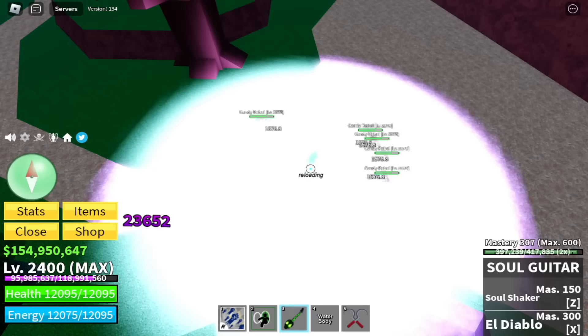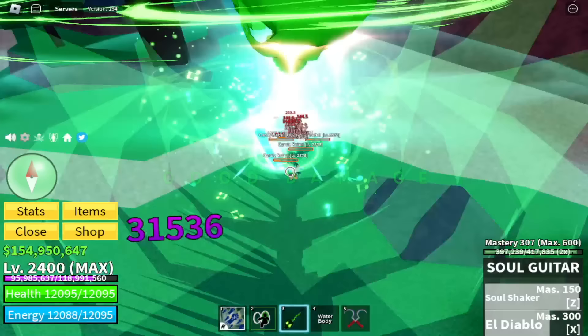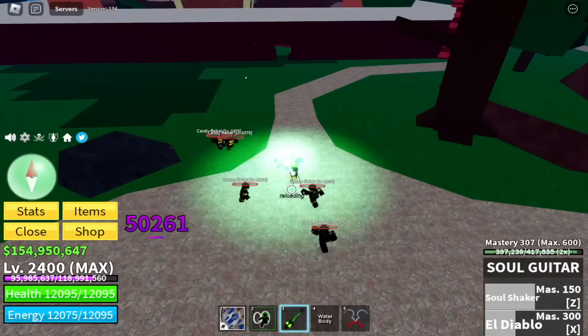Now let's talk about the final skill, El Diablo. It has lifesteal, which is really good. It has good damage. It also breaks Observation Haki for PvP. And finally, it has good AoE.